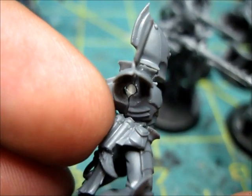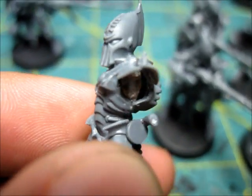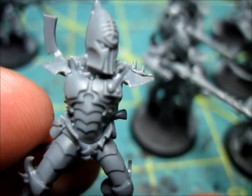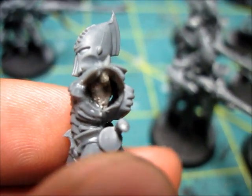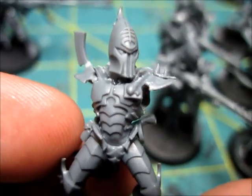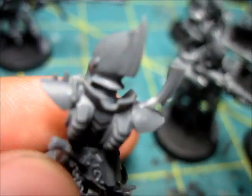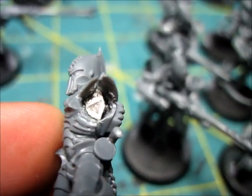I tried that and it didn't really work. Then I tried to get a magnet and see if it was just wide enough to sit in the torso. That didn't really help either, so pretty much the whole torso in there got hollowed away, and I had to green stuff it.